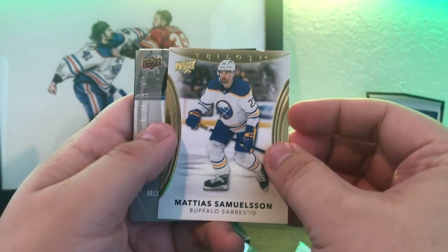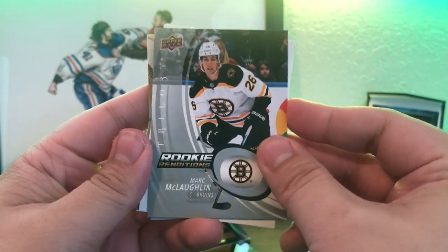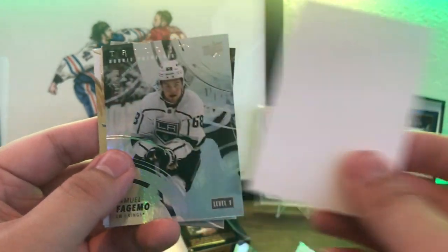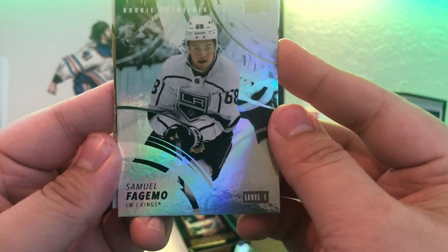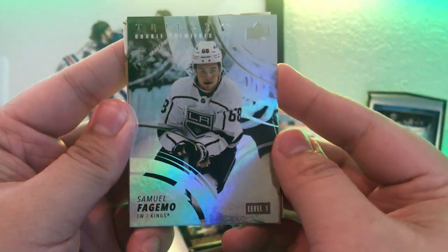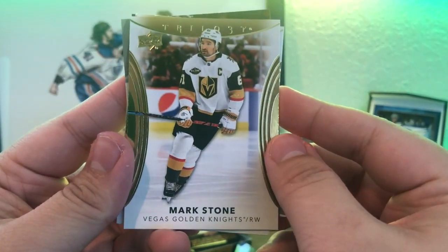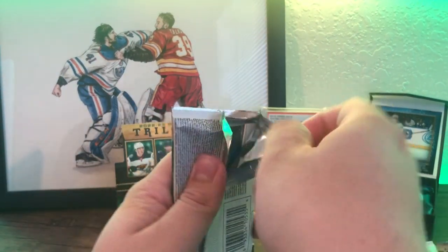First pack on the right: looks like another decoy. Got Matthias Samuelsson, Rookie Renditions of Mark McLaughlin, another decoy, and a Rookie Premiere of Samuel Fagemo — level one, number two, out of 699, which would be the uncommon version. And to finish up the pack, Mark Stone.